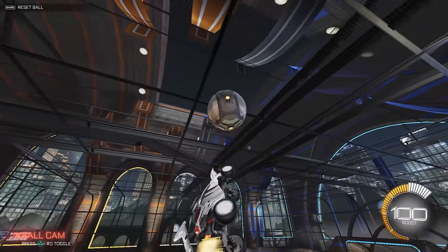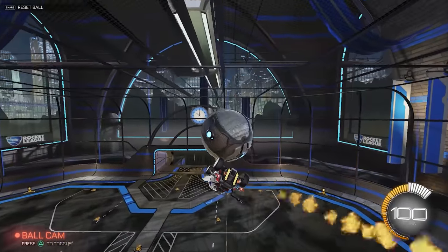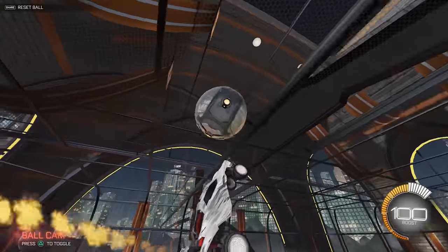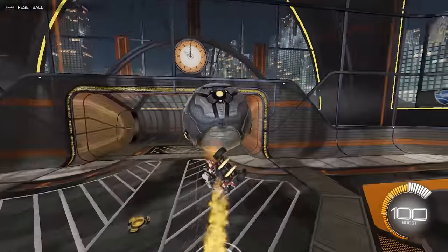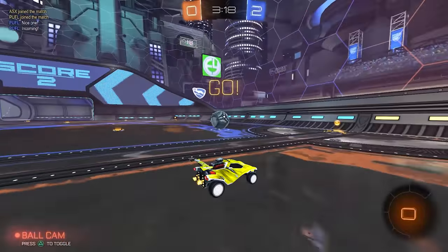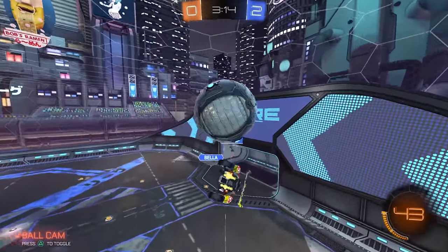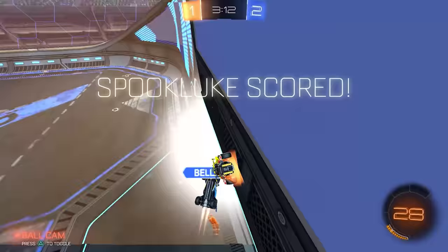The best tip I can give you: if you're flip resetting on the left side of the ball, you need to have your momentum going up and to the right to make sure you're moving quickly enough midair to get the reset — and vice versa. That was a little more high level today, but I don't want it to seem like I'm always just talking about game sense. Mechanics do matter, so hopefully this helps.